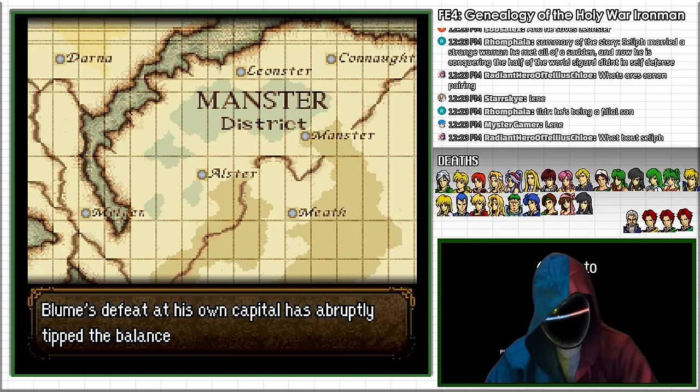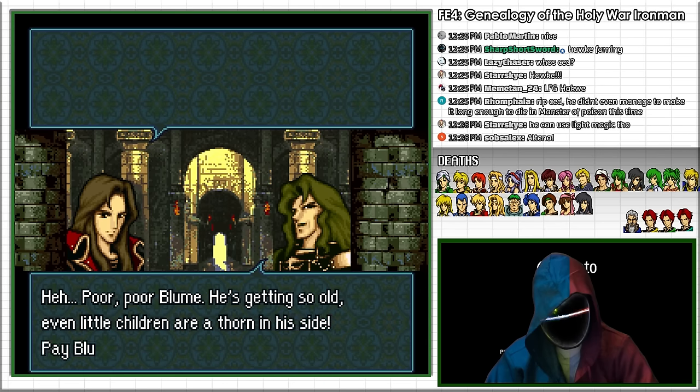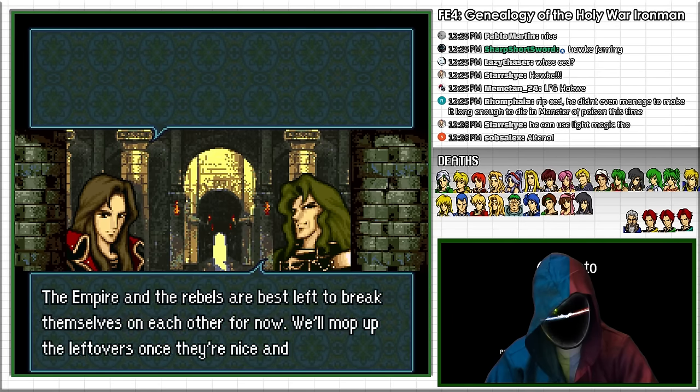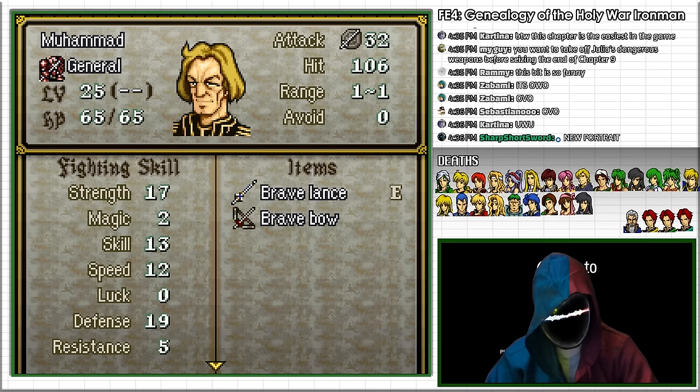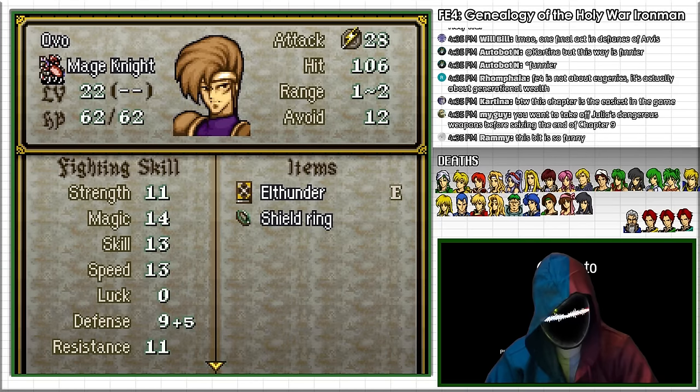In Chapter 8 of FE4, King Bloom's recent defeat has destabilized the Thrasian Peninsula, as the opportunistic King Jervon of Thrasia withholds reinforcements to let the Liberation Army and Empire forces tire each other out. Bloom sends two forces to attack us, sending General Muhammad to attack Ulster and Ovo to attack Leinster.